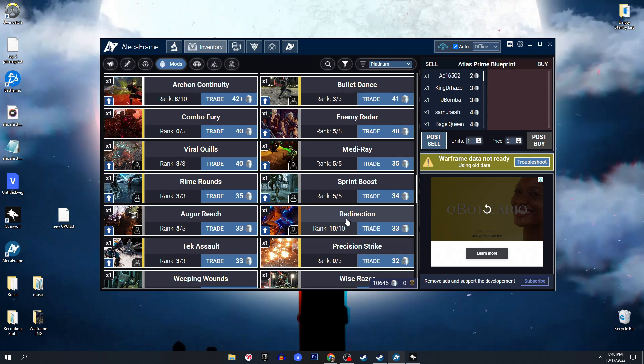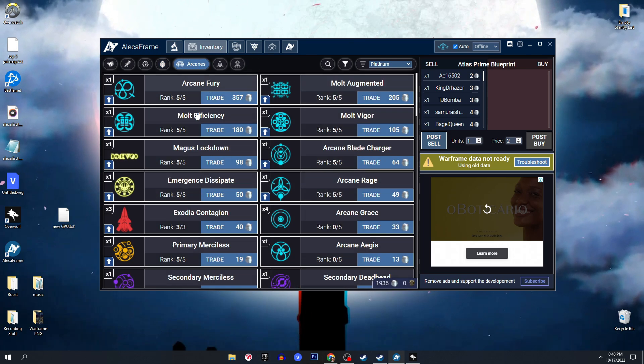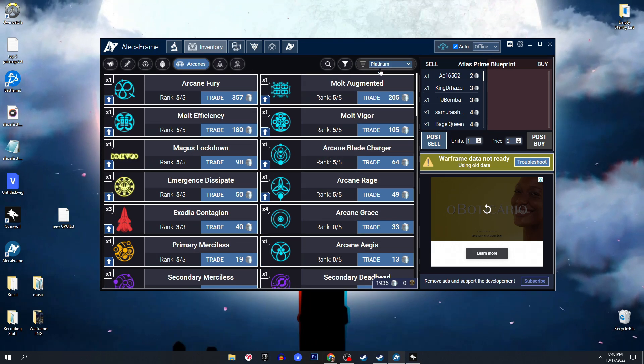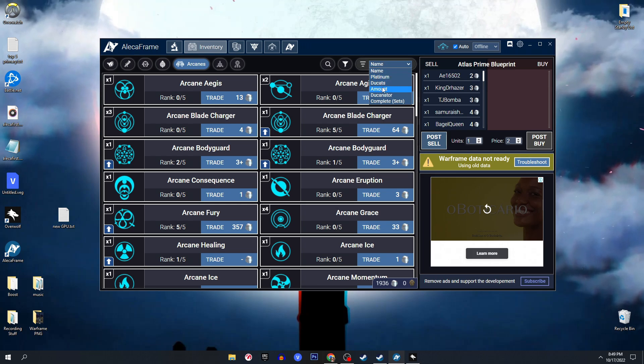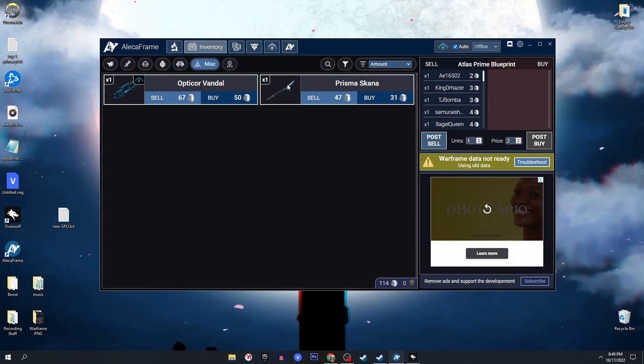Same goes for arcanes — you can check them here and sort them by name or by amount. For example, if you need 21 leveled-up arcanes you can see right away that you can actually max that arcane out, which is quite cool. Same goes for miscellaneous — usually weapons listed here are ones you've bought from Baro Ki'Teer or obtained through events.